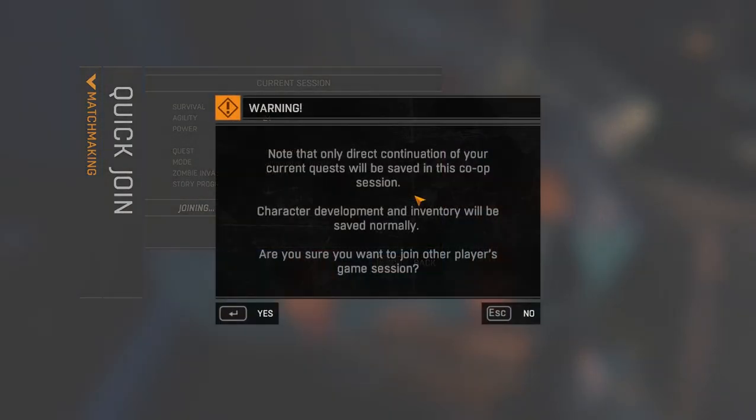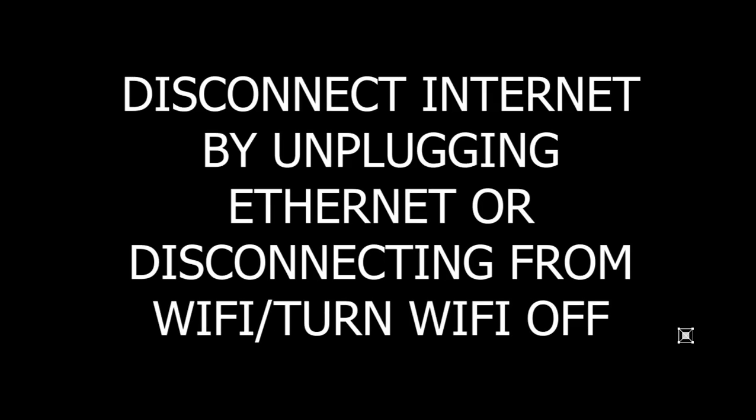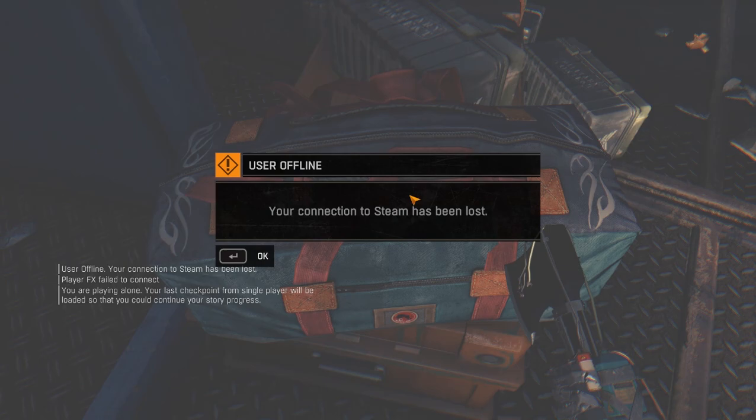When this screen comes up, click OK and disconnect your internet. If you have a PS4 or Xbox, disconnect and reconnect your internet. But for PC users, do not connect your internet back just yet. Then switch back to your game and after a brief black loading screen, you'll be at your stash with some offline messages — just hit OK.